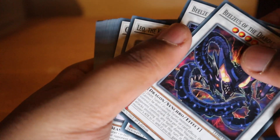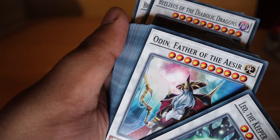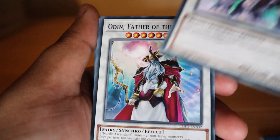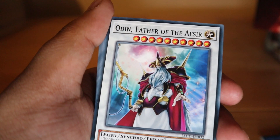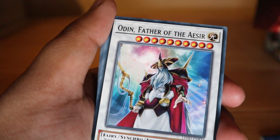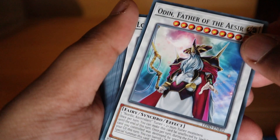These cards are nasty work. We've got Leo the Keeper of the Sacred Tree: one tuner monster plus one non-tuner monster. Your opponent cannot target this card with card effects except during Main Phase 2. With 3100 attack points, it's pretty good if you're playing an aggressive strategy.